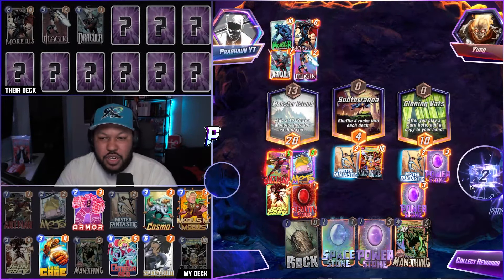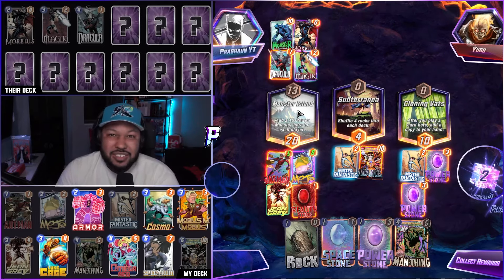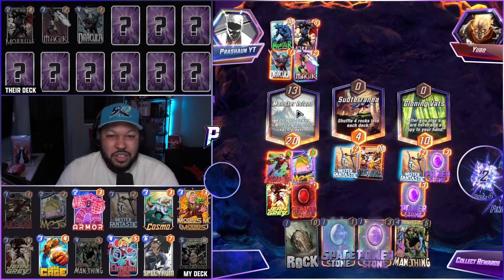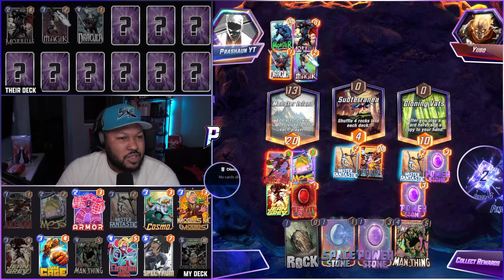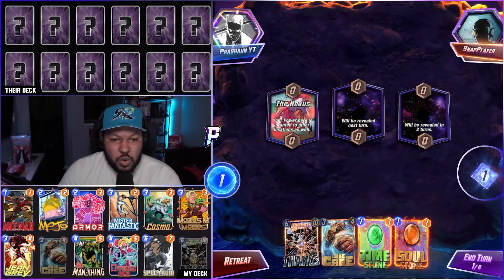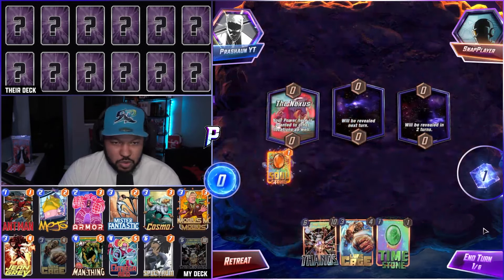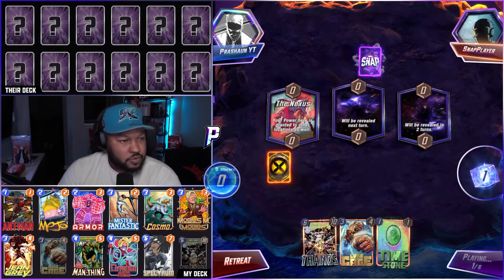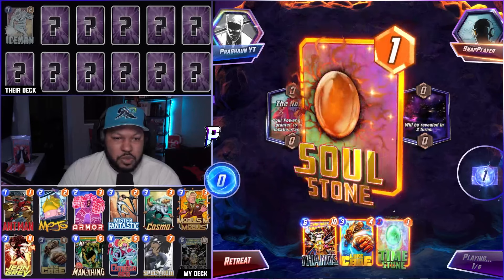Alright, we have Thanos, Luke Cage, Time Stone, and Soul Stone. Let's put Soul Stone into the Nexus. Play Iceman. Got Muir Island! Do we play Time Stone now? Sunspot, Agent 13. Icebox is hitting, huh? Let's go, Jean Grey.